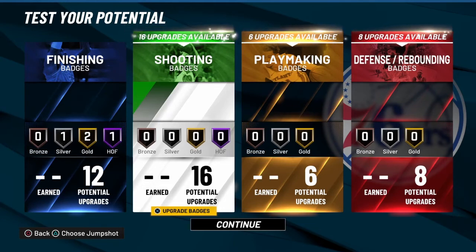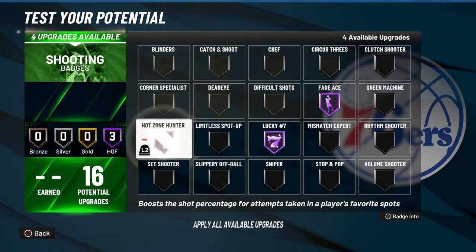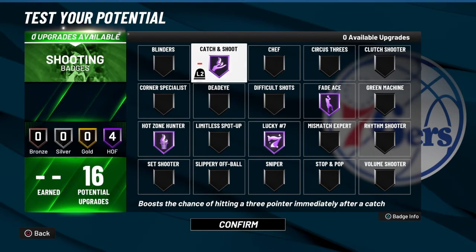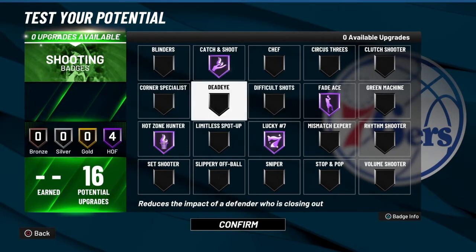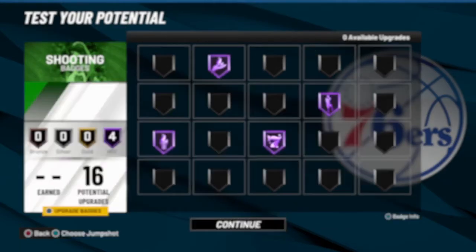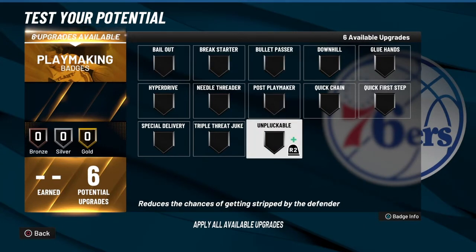With 16 Hall of Fame shooting badges, of course we're going to use Fade Aids. I use real player percentage timing and do not use the shot meter. We're going to go Lucky Seven as well, Hot Zone Hunter, and Catch and Shoot. This build is nasty and this is going to drop — especially the fadeaways. Your Lucky Seven and all that — you already know how to create your jump shot to make it work.